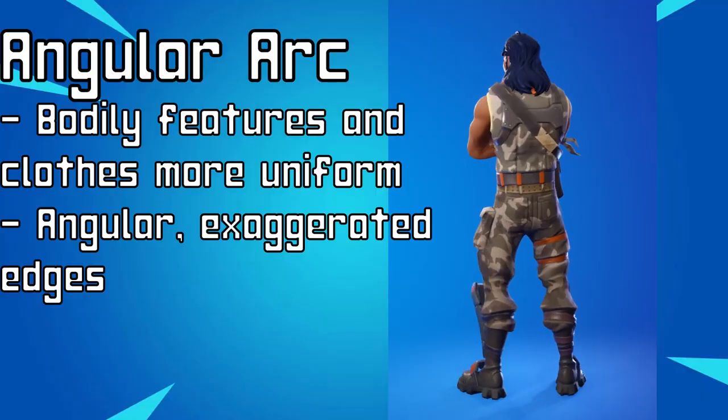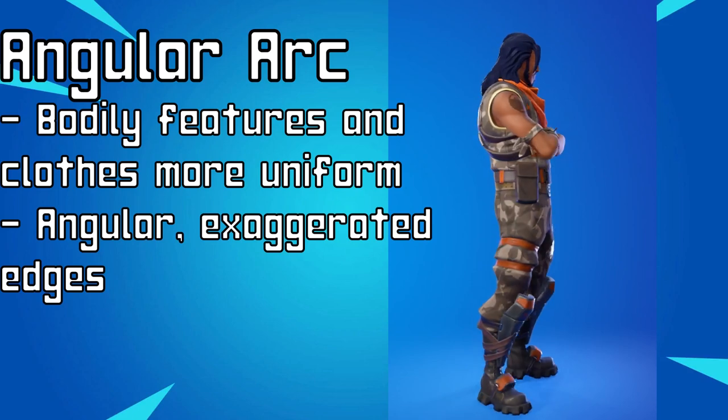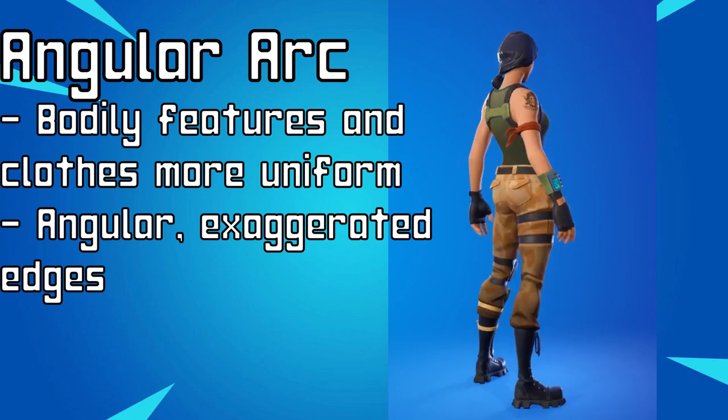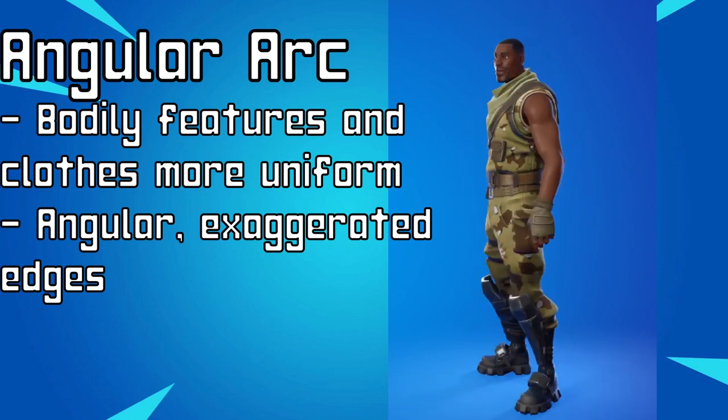The very first arc in Fortnite's design history is what I like to call the Angular Arc, which spanned all of Chapter 1. This is where Fortnite had, in my opinion, more of a very distinct design philosophy. All of the characters felt a lot more cartoonish and had, as the name suggests, a lot more angular proportions. Features like characters' eye shapes, their hairline, their noses — all of it felt like it had a more jagged edge to it that eventually gets sanded down over time. This jagged edge in the design philosophy is the defining trait of Chapter 1.